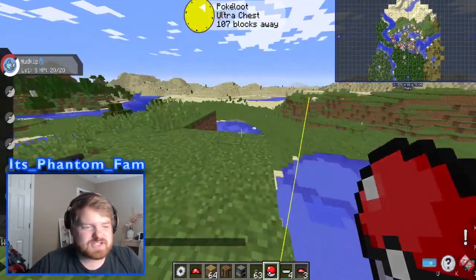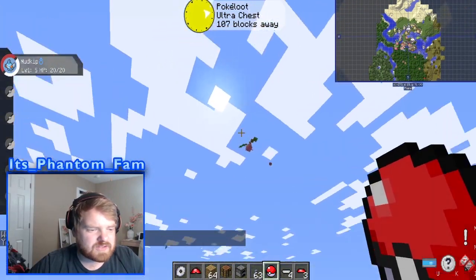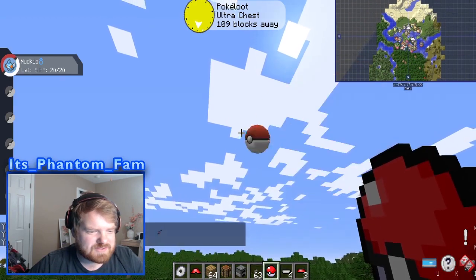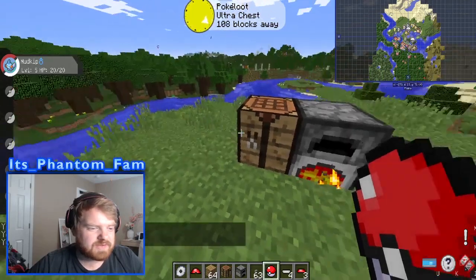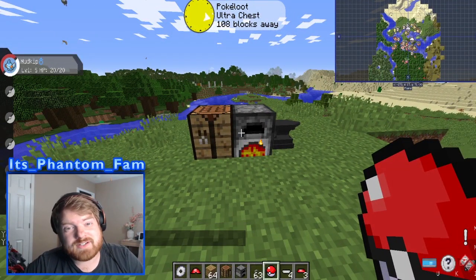You get essentially how this works - you can throw Pokéballs at Pokémon, or you can fight Pokémon first. You press R to fight Pokémon. You can throw Pokéballs, fight them to lower their health, and that makes catching them a little easier. So that's the first item - Pokéballs. You're gonna need them.